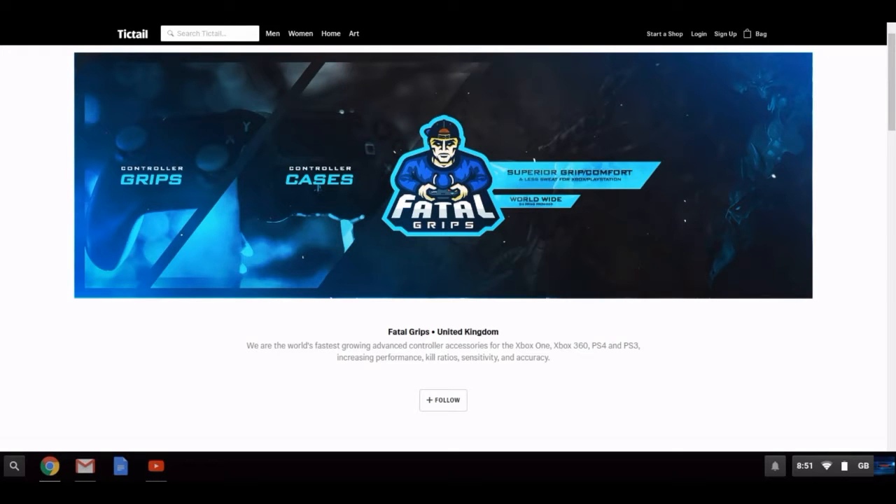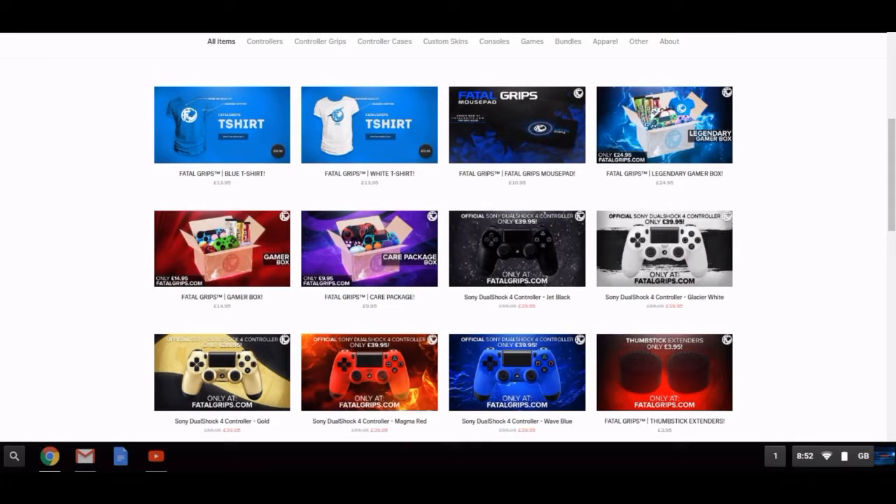For cheap and reliable gaming accessories, head over to fatalgrips.com and use my discount code 'amirror98' at checkout to get 10% off.